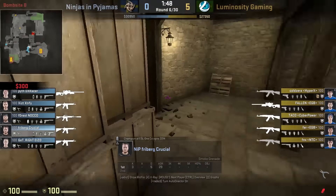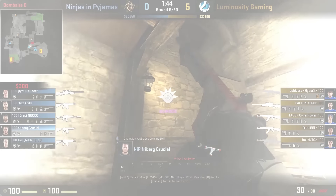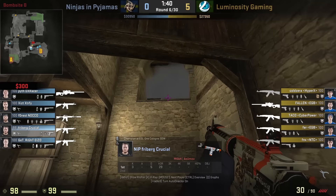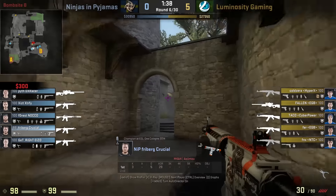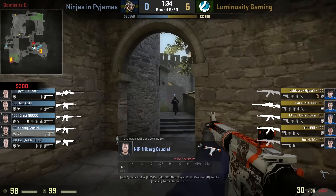Because everyone else on B is setting up for their molotovs, Freiburg is left having to hold drop alone at the start of the round. He instantly smokes and nades it to prevent any fast plays. Once everyone is ready with their molotov, he goes to throw one flash towards long, which aims to leave Luminosity blind running through fire.